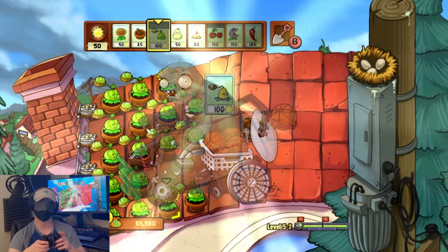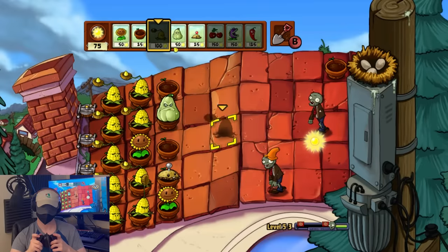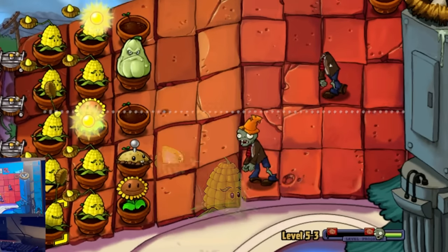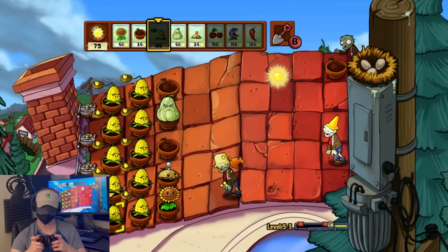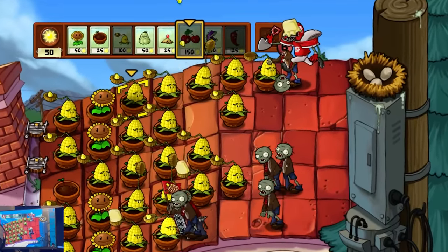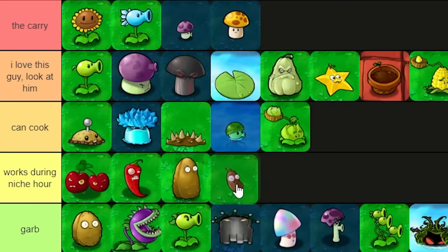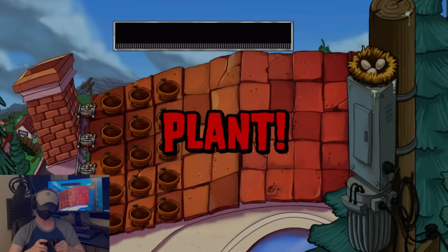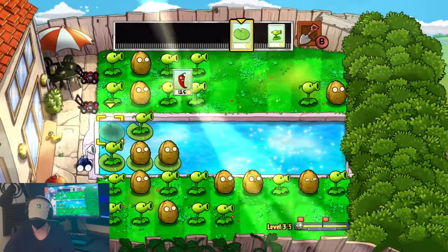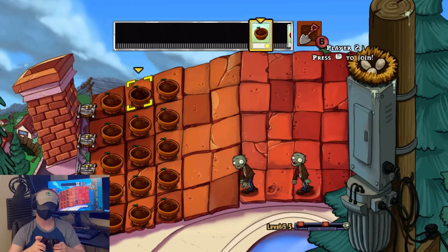We eventually reached 5-3, which saw the introduction of the Kernel-pult, which immediately replaced the Cabbage-pult in my lineup. On paper these guys seem pretty terrible — they do way less damage than Cabbage-pults and may as well not even have a sound effect on hit — but their true utility comes in the form of butter, which although entirely random can stall zombies if we just get lucky enough. I figured that if I was gonna use any kernels at all, I may as well go all out to maximize my output of butter, which ended up being a pretty good strategy. In the next couple levels we got the Coffee Bean, which I didn't have the courage to use yet, and the Zen Garden. All was going fairly smoothly, but that was until we ran into the worst level in the entire challenge: 5-5, a conveyor belt level that's kinda worse than 3-5 in every way.